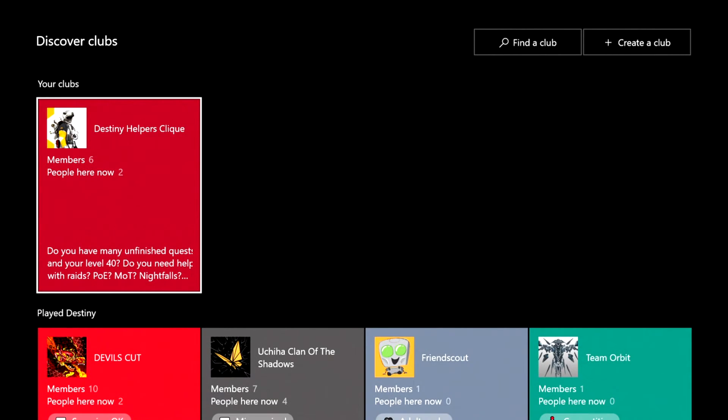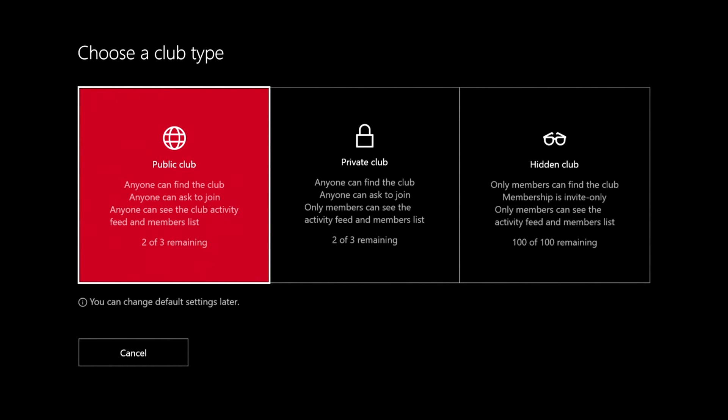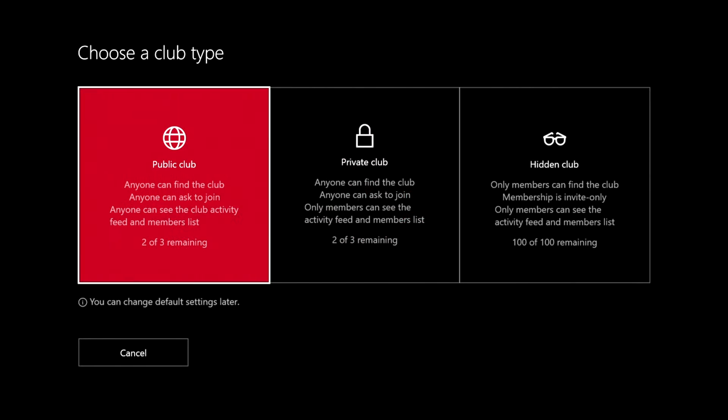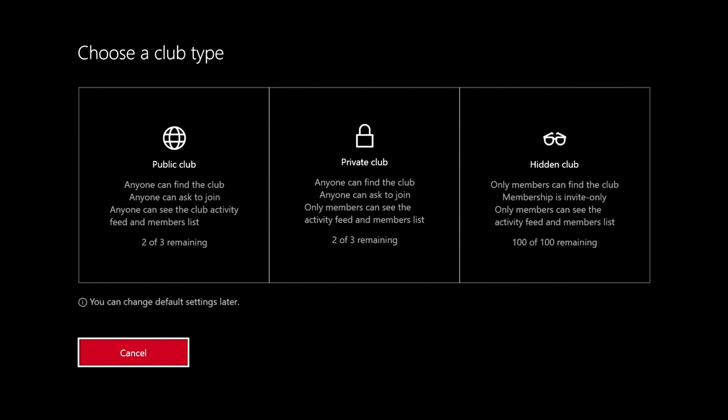That's what you're looking at there. This is my club for Destiny — I'll get to that in a bit. But first, let's go ahead and create a club. You have three different types of clubs: a public club, a private club, and a hidden club. Public and private clubs are combined, so you can only create three of those total. Hidden clubs you have up to 100, so I'm assuming if you have a clan you create one and invite everybody to it.